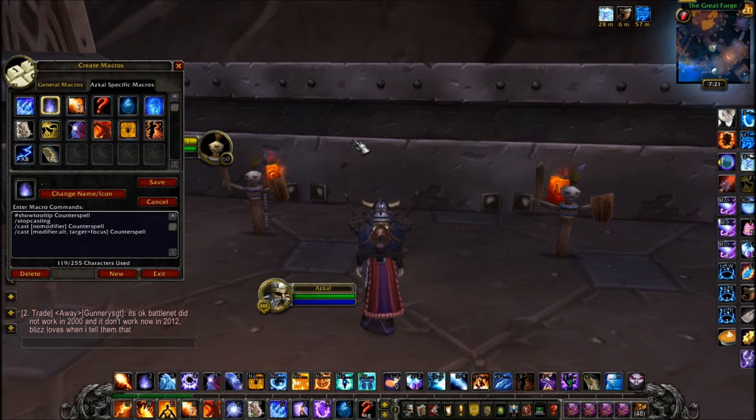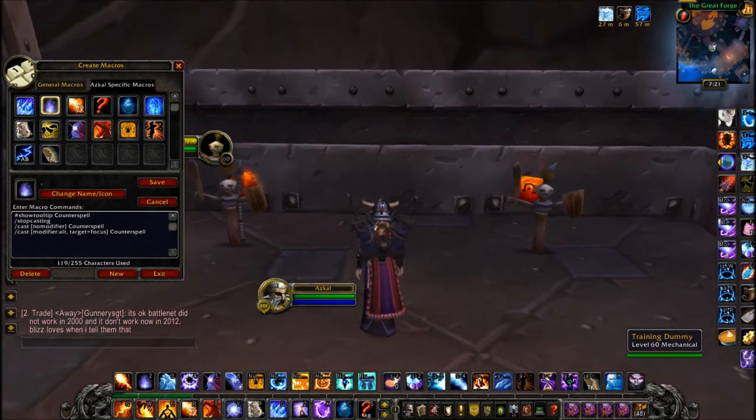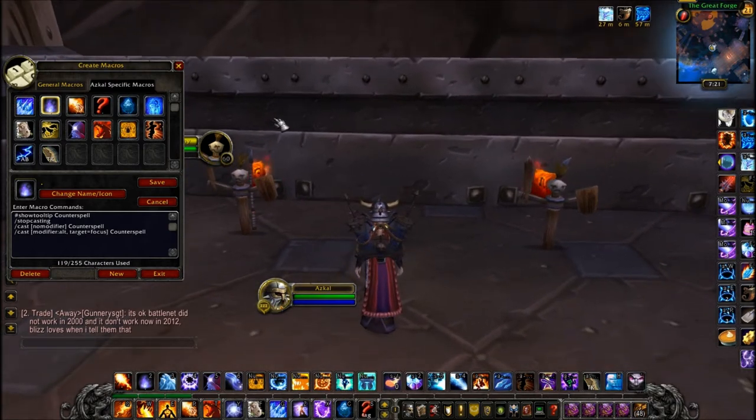You can do shift and control and put it anywhere — I just like having it on the same button. You can even just make your own spell and just target equals focus, counterspell. But that's really all it is, it's nothing more complicated than that. So just go practice on target dummies and you'll get the hang of it. Thanks guys.